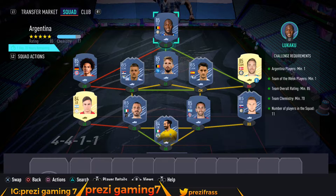This whole squad is gonna cost you about 130k, and the whole SBC should cost you somewhere around 150k to 165k depending on what you have in your club.